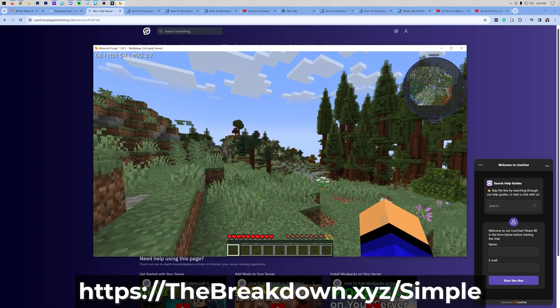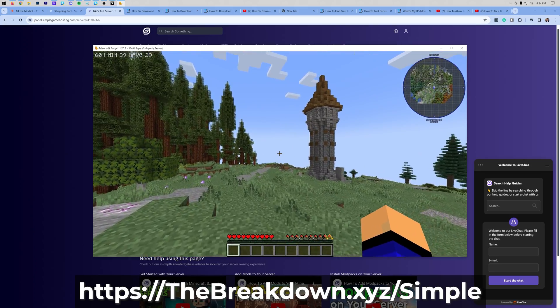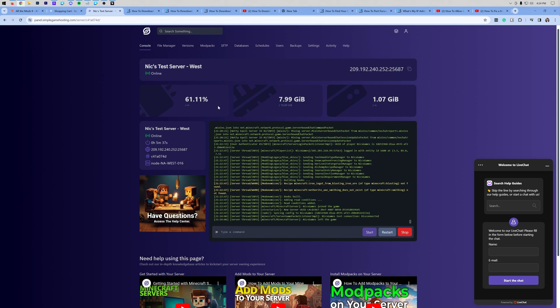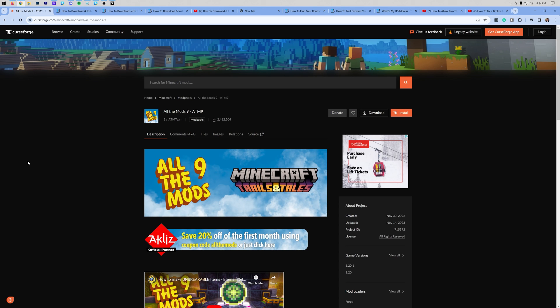Performance is smooth now that we're online and in the server. That transitions me to hosting it yourself — it is very resource intensive, but let's get it done. We need to close out of All The Mods 9 and go to the second link in the description, which is the mod pack page for All The Mods 9 on CurseForge. The reason we're going there is we need to download the server files for All The Mods 9.